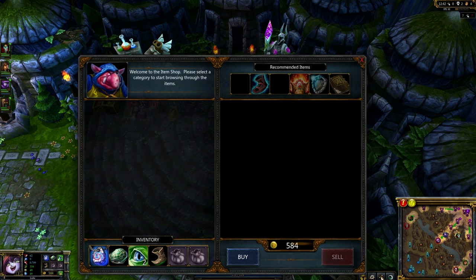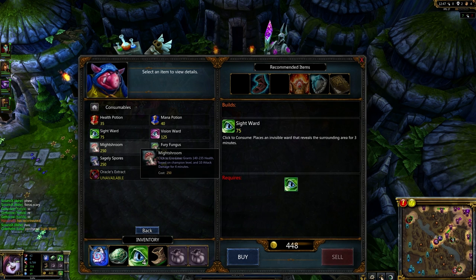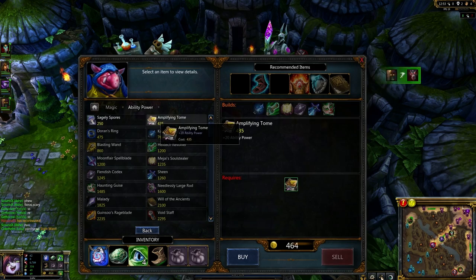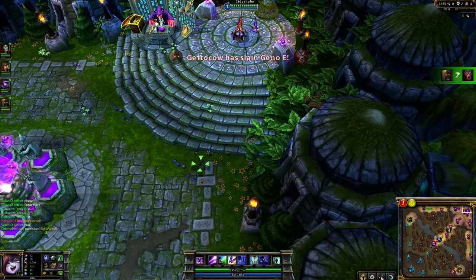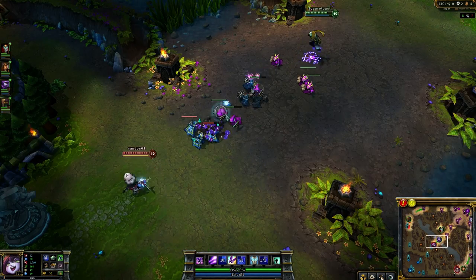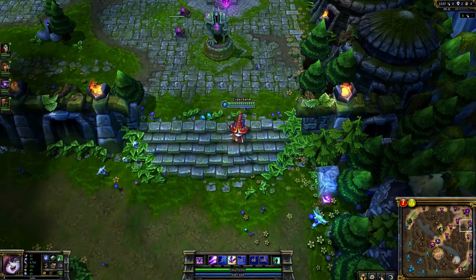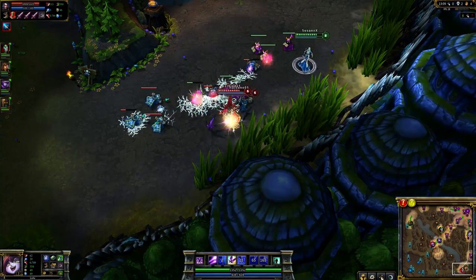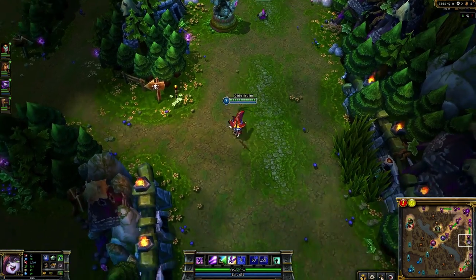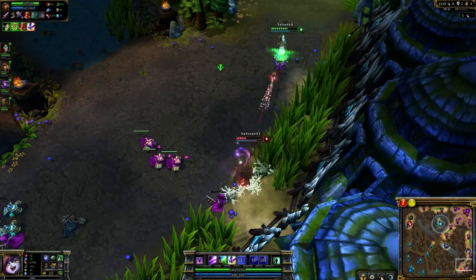The main map zones are: top and bottom river, controlled primarily with wards; middle, covering both red buff and blue buff; top, crossing over to the red buff for purple team and to the blue buff for blue team; and bottom, crossing over to the blue buff for purple team and to the red buff for blue team. Because of the shape of the map, the second set of towers offers very little map control. Taking down the outer towers can fairly easily give you complete map control of their territory, while if your own towers have been taken, wards are necessary to safely move in your interior.